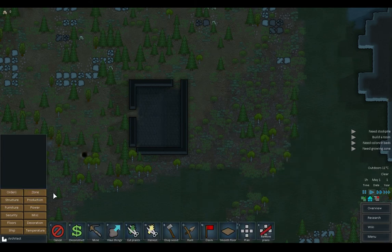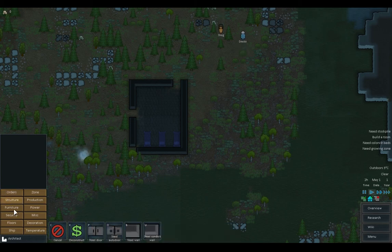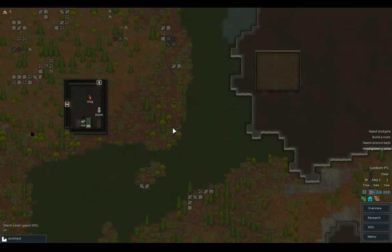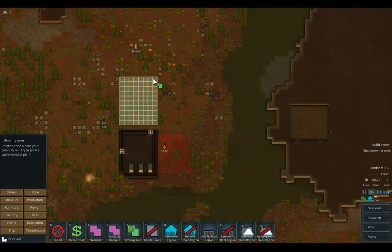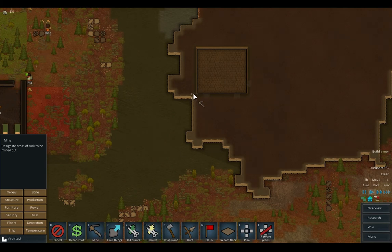Let us build some bits. Let's claim this bit here - might as well claim it - and put a wooden bed down. We're going to put a wooden door there, and we'll put two wooden doors in. Let us put some zones in - a stockpile zone, and a growing zone over there. Let us mine through to that and see what we can do, see where we get to.